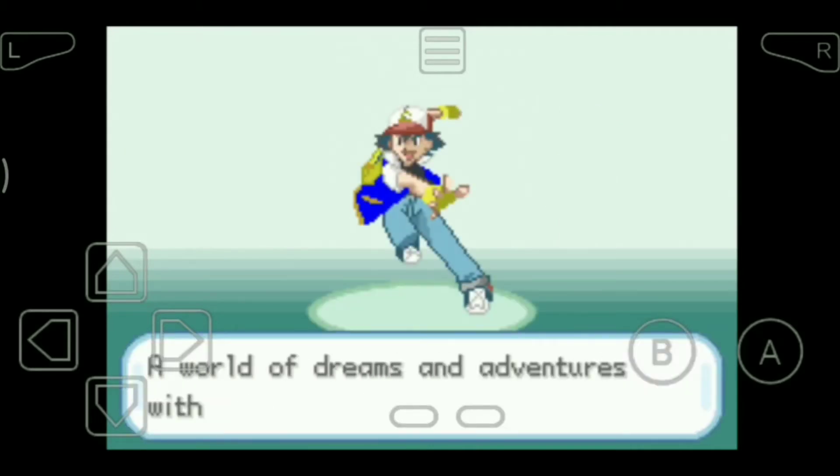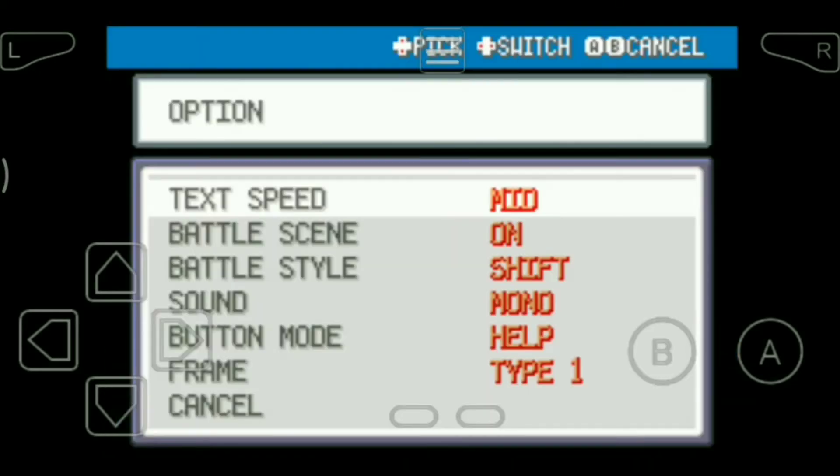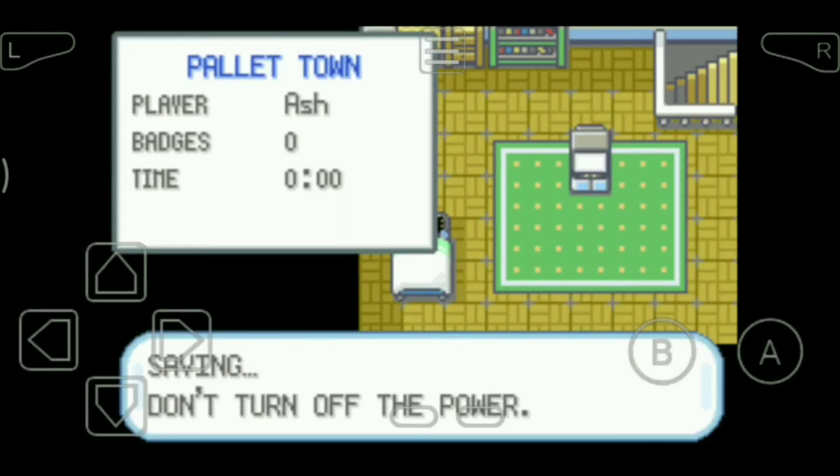So let's start our journey to battle the gym leaders. First we need to have a Pokémon. I'll skip through the text fast and I'll choose Flame 5 — yeah, Flame 5 is my best. Let me save this.